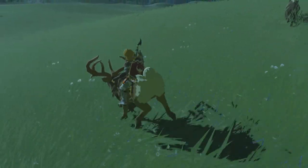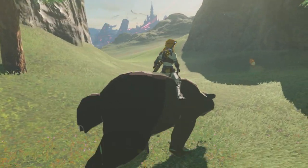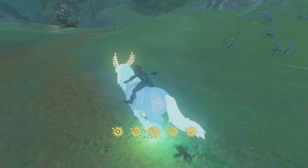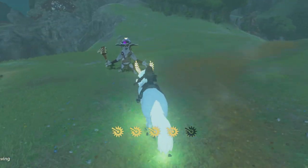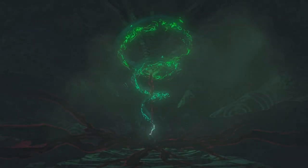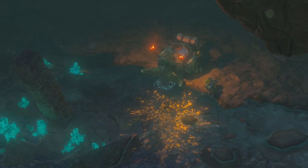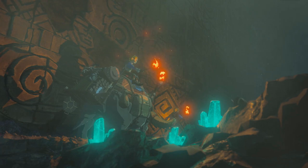Riding a deer is required for a shrine quest, and riding a bear is just awesome, but otherwise these alternate mounts are far less useful than a horse. Even the mystical Lord of the Mountain, a divine horse-like spirit with infinite stamina, is incredibly impractical as a regular mount as it can't be stored at a stable. However, with Breath of the Wild's upcoming sequel, we can see Link and Zelda make use of an alternate mount — a giant horned beast which Zelda is seen riding at one point.